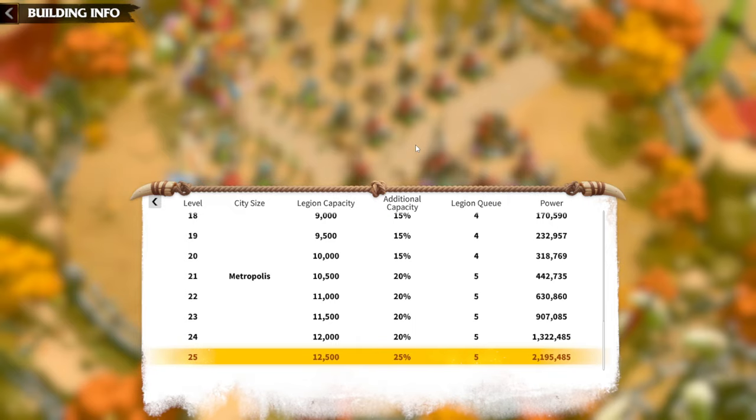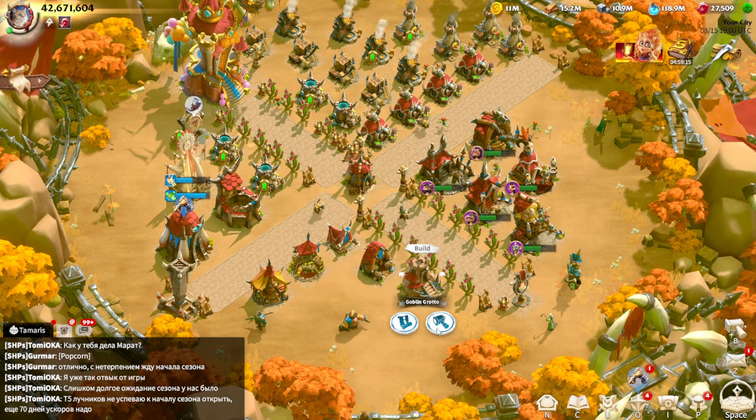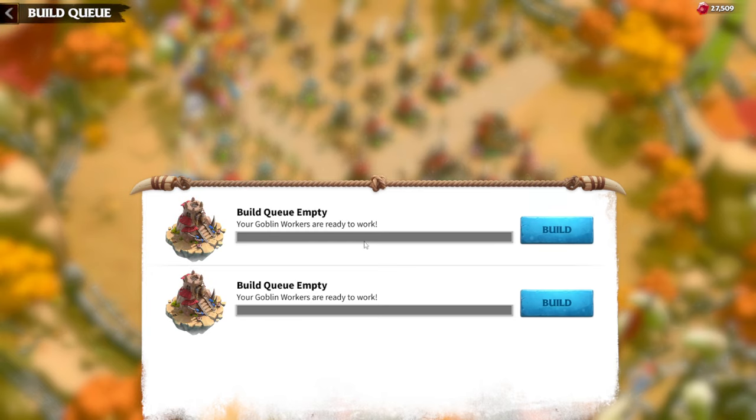To build high-level buildings efficiently, unlock the second building queue — it costs a couple thousand gems but lets you construct two buildings at once, just like the second research queue. At the start you only have one building queue, so unlocking the second one is mandatory. With two queues you reach your building priorities much sooner, so get two building queues as early as possible.